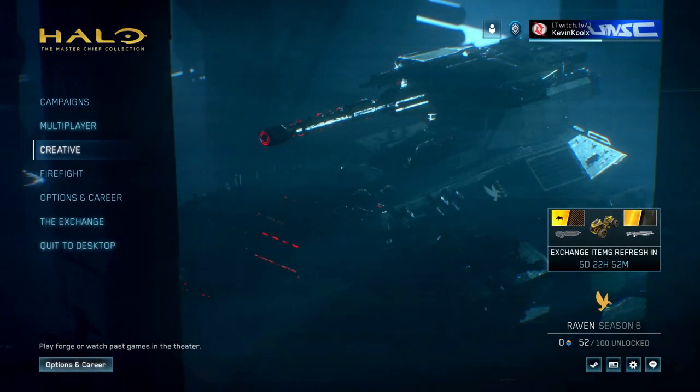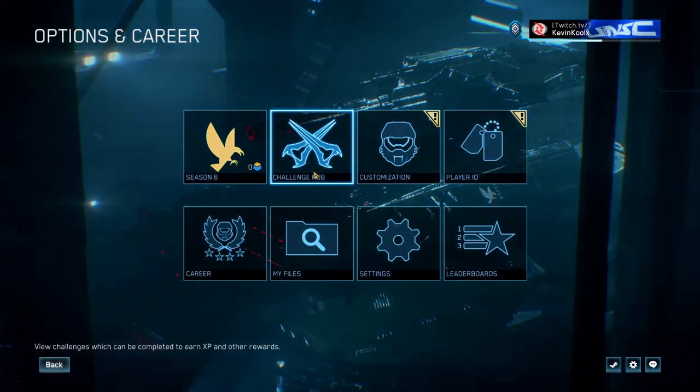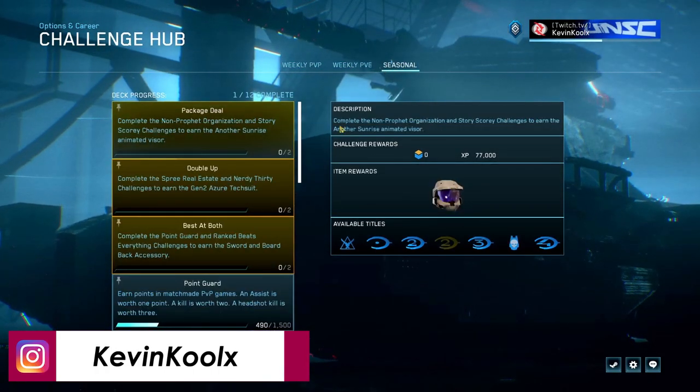You want to keep track of your challenges. Where you find those, you go to Options and Career, then go over to the Challenge Hub. This is where you'll find your weekly PvP, PvE, and seasonal challenges.